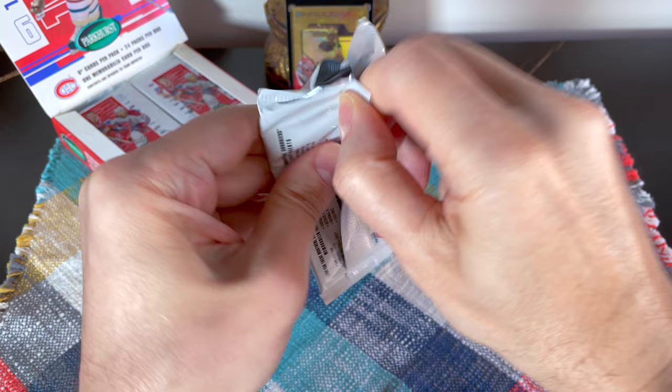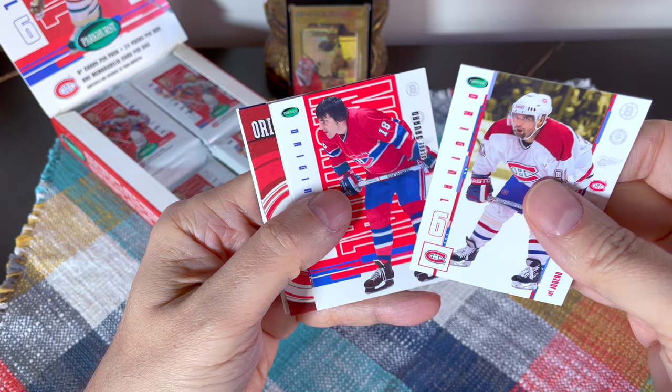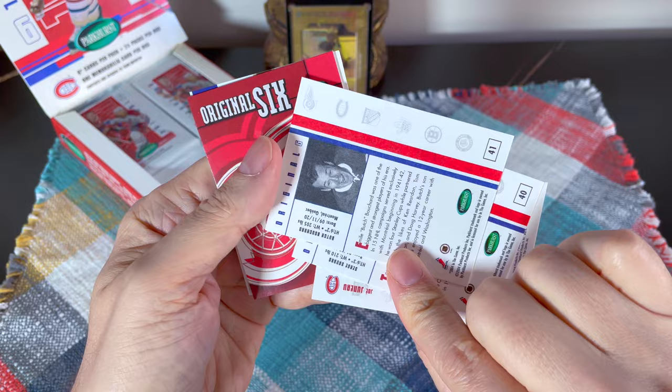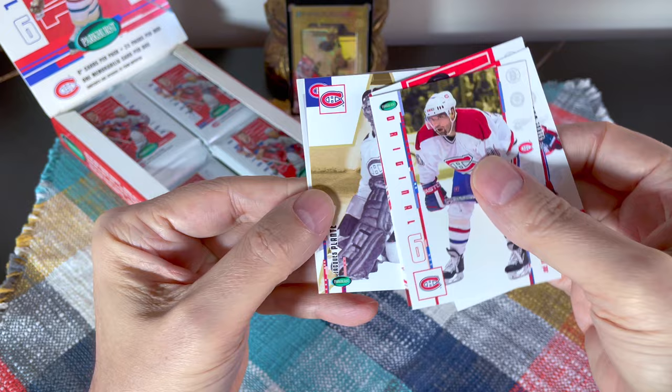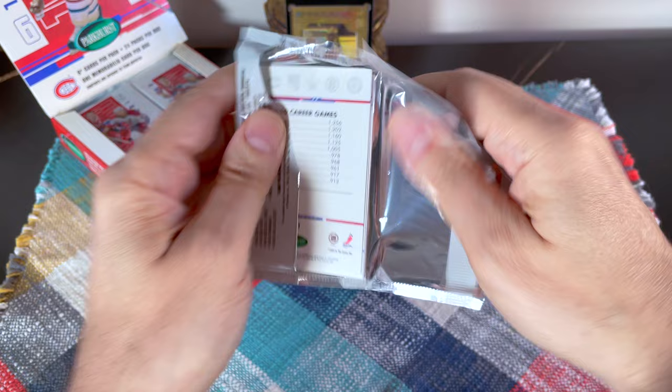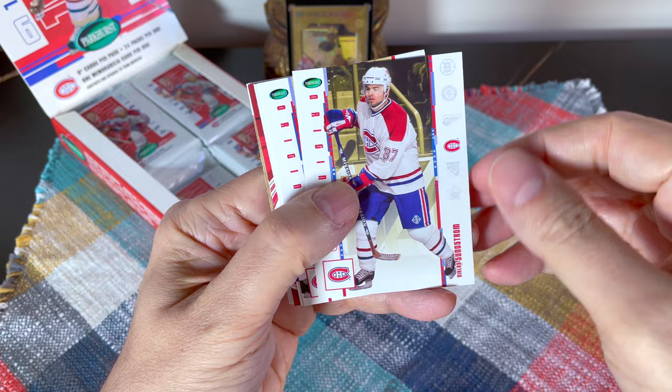We have a Joey Juneau, a Savard, and a Butch Bouchard — really nice-looking cards, I absolutely love them. Wow, look at that — a Jacques Plante! And there is an Enshrined of Guy Lafleur, right at the end of the checklist. Beautiful, beautiful stuff. Any of the Enshrines and Franchise Leaders are very pretty cards.